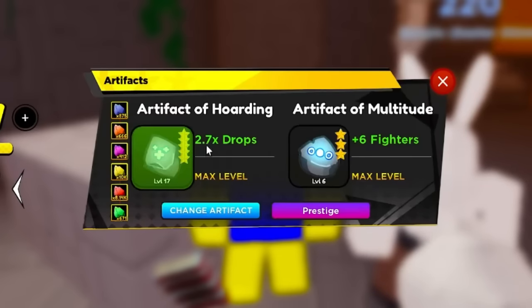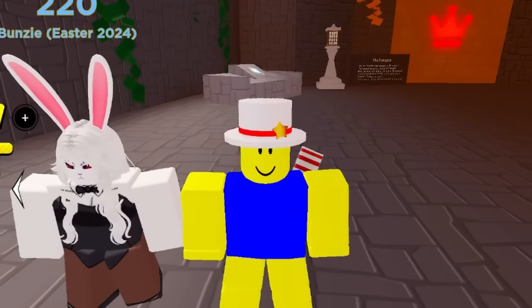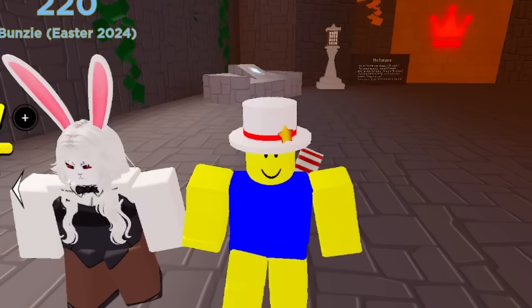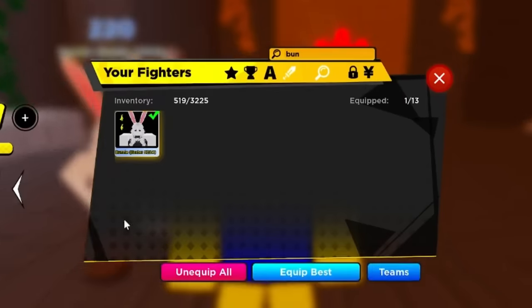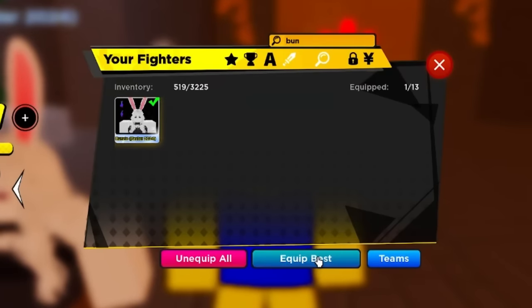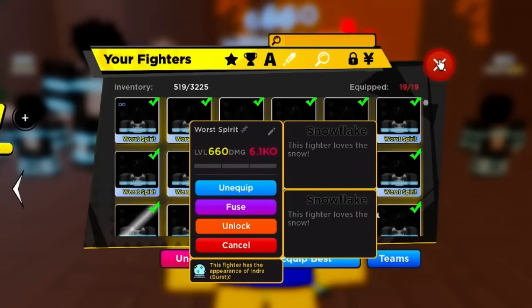Once you have the Artifact of Hoarding, prestige it if you can - if you haven't, no trouble at all, it doesn't matter. There's a 5x drops event and if you turn on the Robux event it's 1x extra drops. The boss actually gives 6x drops - normally it's 5x drops. Then equip your drops team.